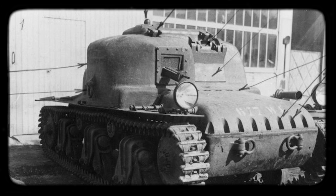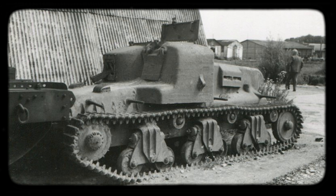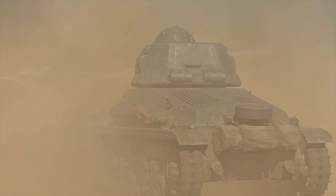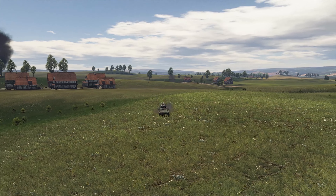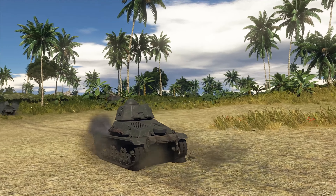Then something happened that nobody could possibly have expected. Manufacturers don't normally lead the dance when it comes to creating new machines—they patiently wait for exact specifications from the military, do their best, and then hope to get the order. But in 1933, the Hotchkiss company suddenly showed up at the command's doorstep with a project for a new vehicle that nobody had ordered. Its hull consisted of cast details connected with bolts—a new design solution that considerably lowered the cost. They also ditched the turret and placed the machine gun in the hull to make it lighter. The military were hooked, but just to be safe they still organized a tender for this order.